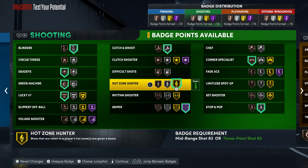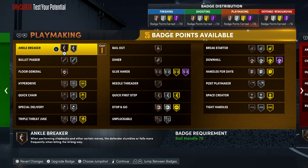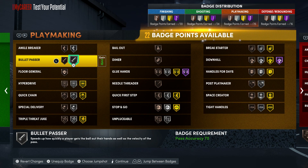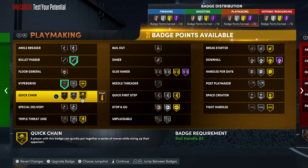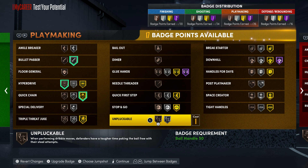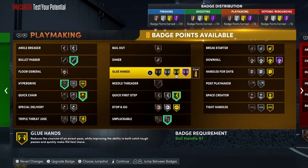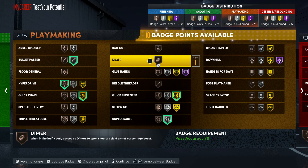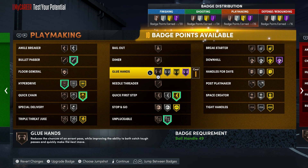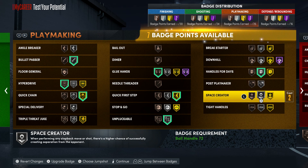For playmaking with 25 badges: Bullet Passer, Hyperdrive bronze, Quick Chain all the way up to gold, Unpluckable silver, Quick First Step gold. We're not doing Bailout on this build — if we're going to the hole we're going to dunk. We've got Hall of Fame Posterizer for a reason. Glue Hands on bronze, Handles for Days on silver.